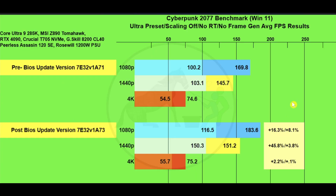Today we're going to look at the Core Ultra 9 285K. They recently came out with a new BIOS update called the 200S Boost. Let's get to it.